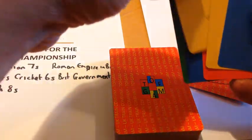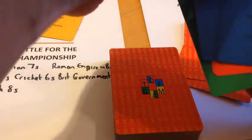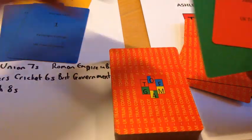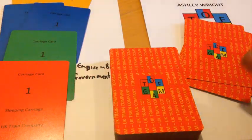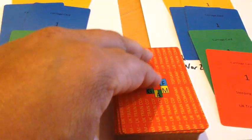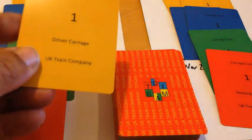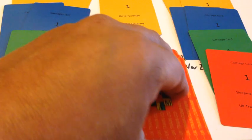Let's check out Dave's hand - a nice little mix: some driver cards, some passenger cards, a catering carriage and a sleeping carriage. Now let's check out my hand - a nice little mix as well: some driver carriages, some passenger carriages, catering and sleeping.